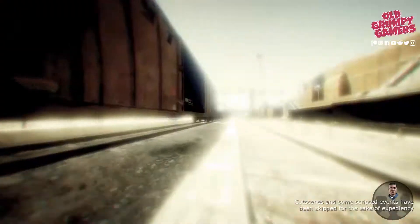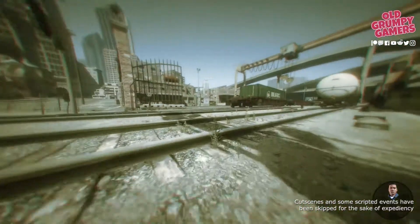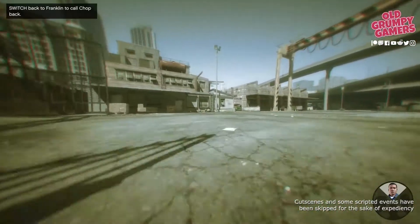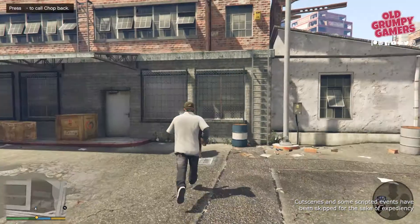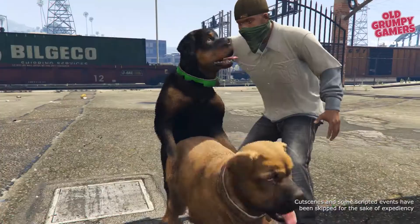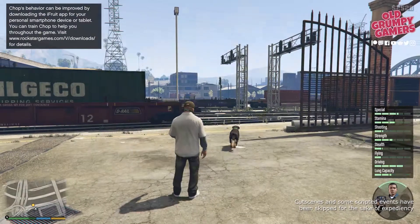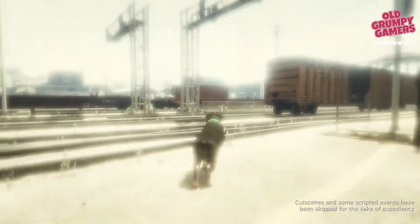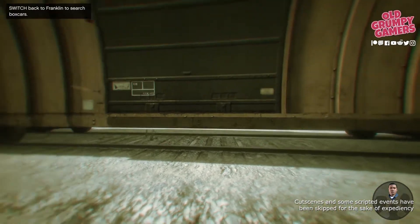Swap back to Chop again — we're trying to maximize the time that we're with Chop so that we can get gold. Chop will get distracted, so after a few seconds swap back to Franklin and run straight over to Chop. There's a quick cutscene where Franklin will pull him off. Swap straight back to Chop again and we'll be back on the trail — after a few moments Chop will pick up the trail again.